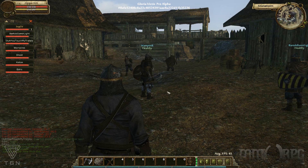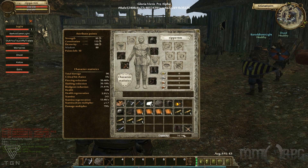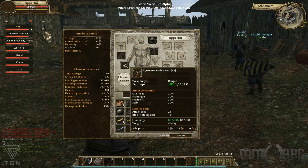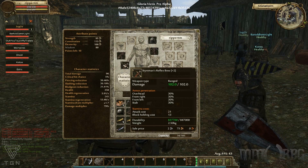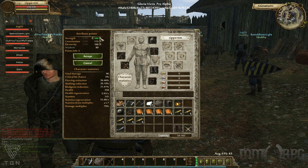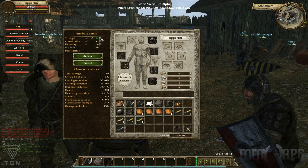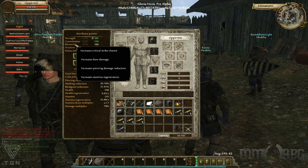Short bow, reflex bow and long bow — they have different armor penetrations and they shoot at different distances. For me to do more damage with this bow, I need to get my dexterity up, right? Dexterity and strength both matter for bows. Dexterity will help you make harder critical strikes mostly, and strength is pure damage. Dexterity also adds some percentage of damage to the bow damage.